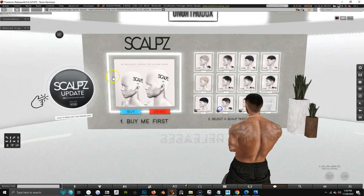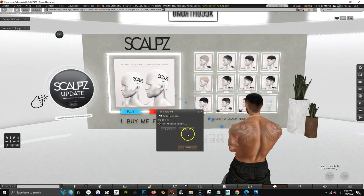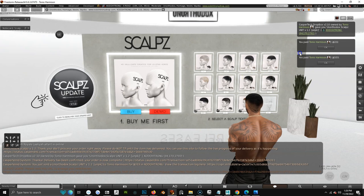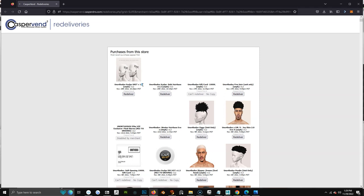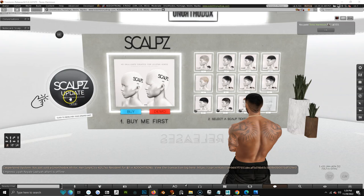From the start, make sure you purchase your Scalps unit. If you're a VIP you pay VIP price, if not you pay full price, then click Accept. If you already own Scalps, just click the Update button — it'll take you to a re-deliveries page where you click Re-deliver. Early Scalps adopters may have version 1.1; we are currently on version 1.2, so always make sure you're on the correct version.